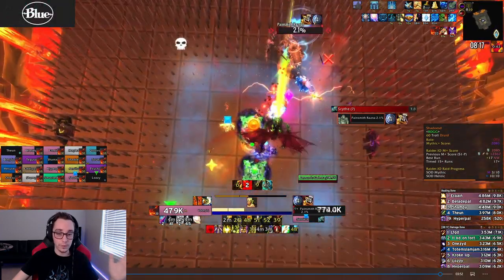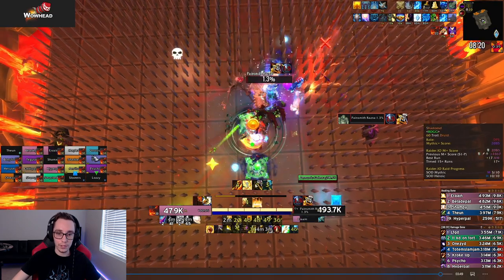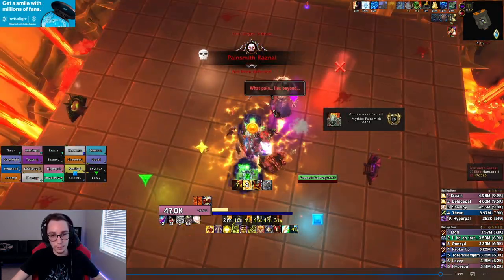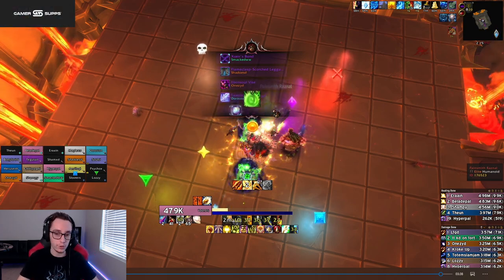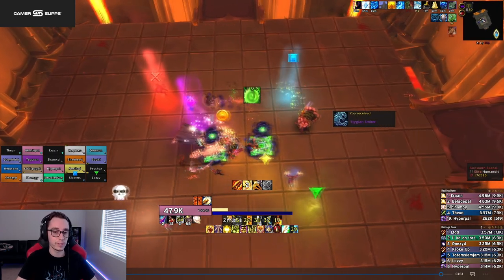Step through the traps one by one — the last one gets clipped by spikes, then move through. Kill the boss before the phase ends. Once only one corner square is left you can use all immunities and BoP someone to milk extra time if needed. Boss dies and that's Pain Smith — overall a very difficult fight requiring very specific coordinated movement, especially in the intermissions and phase three range DPS movement.